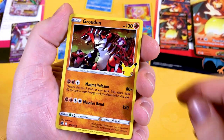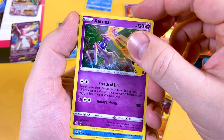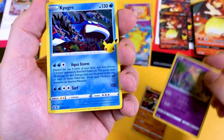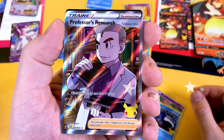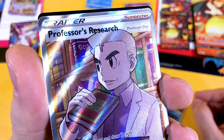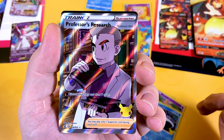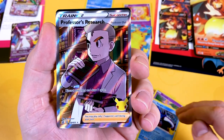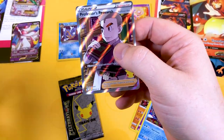Groudon, a nice looking Xerneas or some weird rainbow deer thing, Kyogre, and a Professor's Research fellow. What's Professor Oak doing on here? What's he doing here? This is like the OG professor — the one that everyone grew up wanting to be friends with: Professor Oak from Pallet Town.